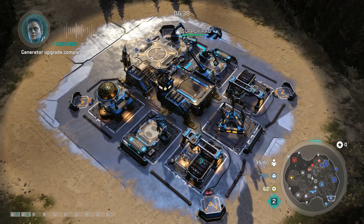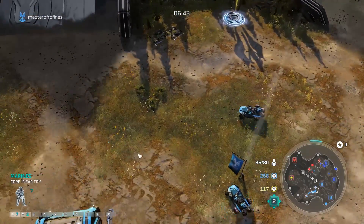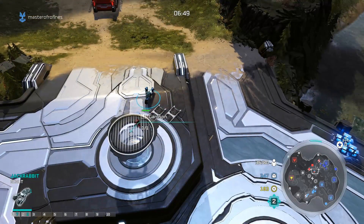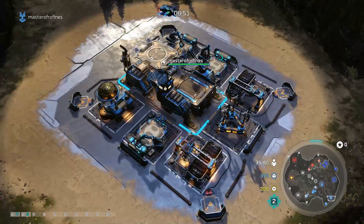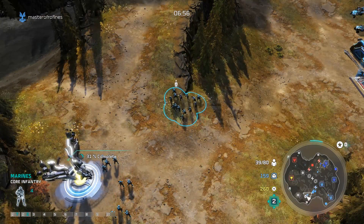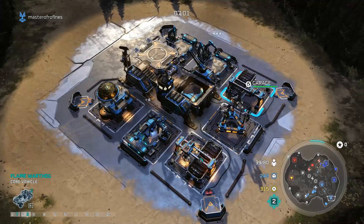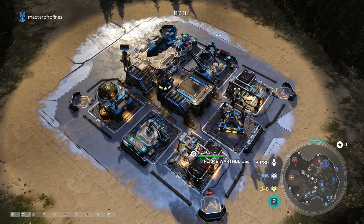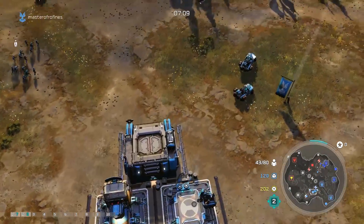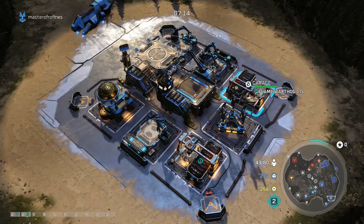Our advanced tactics will keep us alive. I want to say we have better power — I could be wrong. I don't think any of them are Cassano, so we won't expect any flame hog counterattack. One of them's a Forge, so expect Grizzlies. But that's so late into the game — I'll be fine. I've gotta keep trying with these flame hogs. Maybe I shouldn't have done double factory.